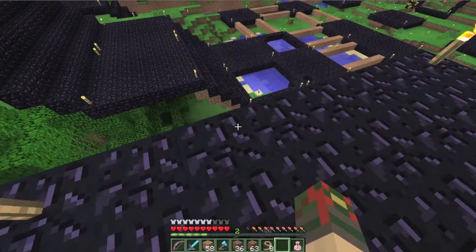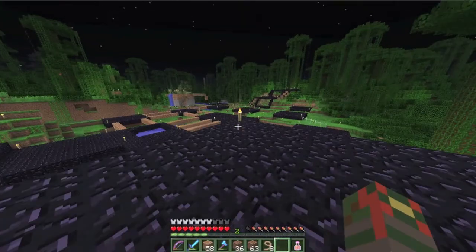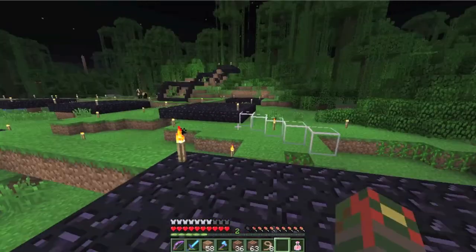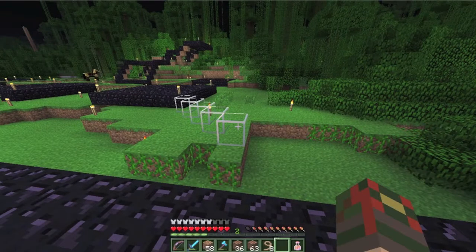This pad here would be the spawn. Right where I'm standing would be one of the wolves that this team would have to protect. The map will come down here, and that way will be one direction and towards that way will be another. This glass was a mapping of where the void will be.